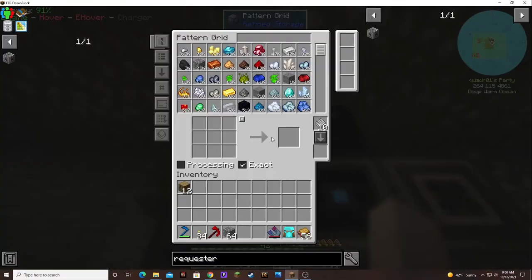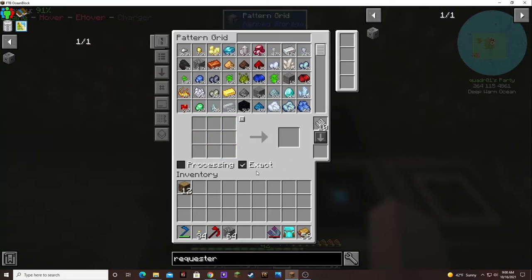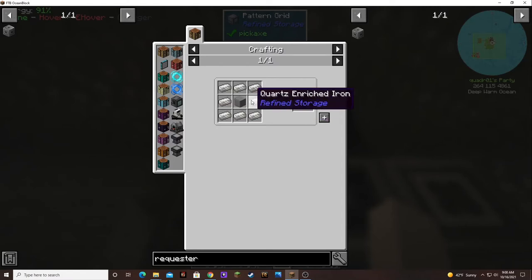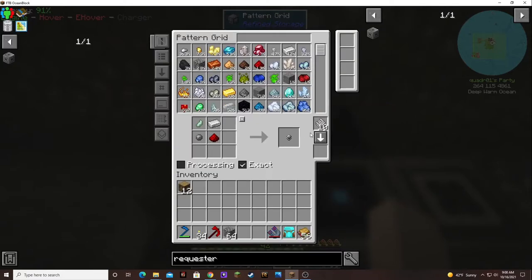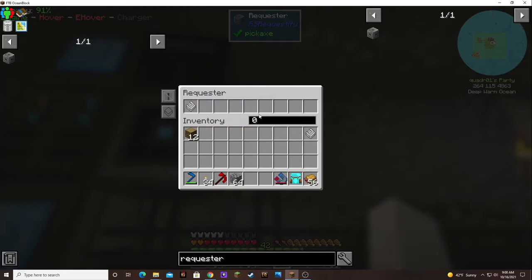I guess let's make a pattern for the raw processor. I need to create — come over here. Inventory, let's keep eight. Is that what that means? I don't know.